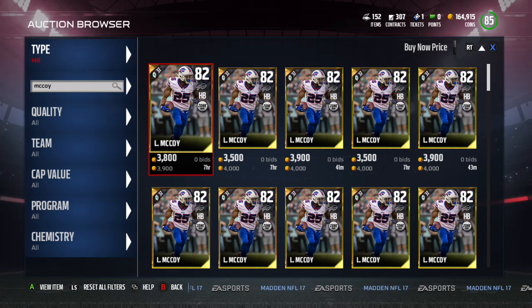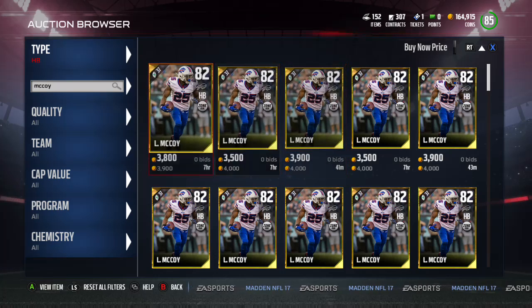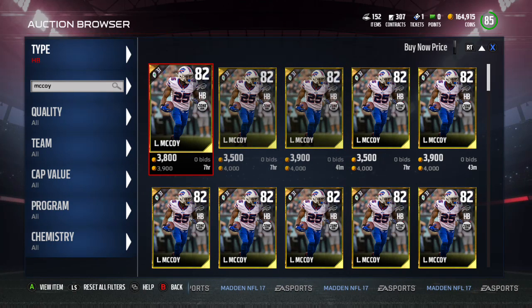What's up everyone? It's Stacco Cakes and this is another Madden 17 video. This is a video about the best budget running backs. The big question is how much is a budget running back? You can get a gold anywhere from 1,000 to 15,000, so I'm trying to find the best value for the money.